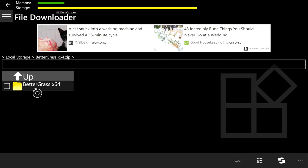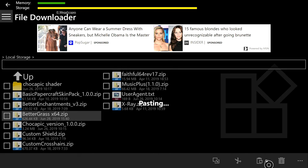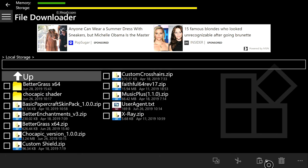Check the box right next to it, then hit the copy button at the bottom right — on the left of all the other icons. This will copy anything you have checkmarked. Once you press that, hit the B button, then press the Paste button which is the clipboard icon at the bottom right. Hit A on that and it should start pasting. There you go — we have the folder Better Grass x64 right here.